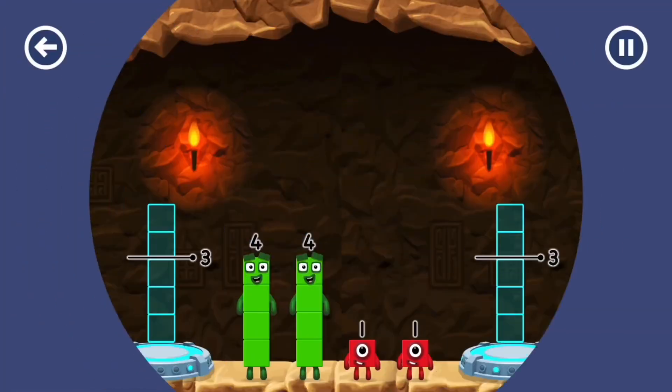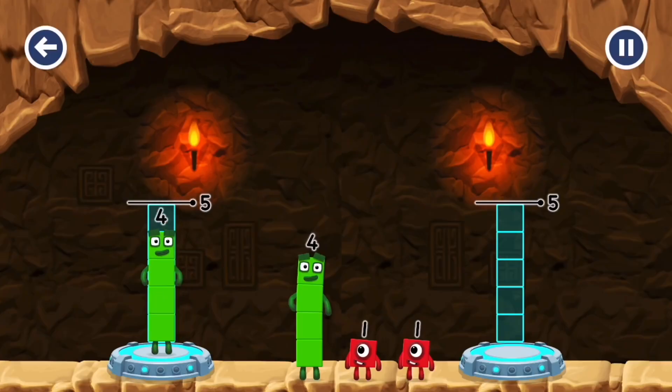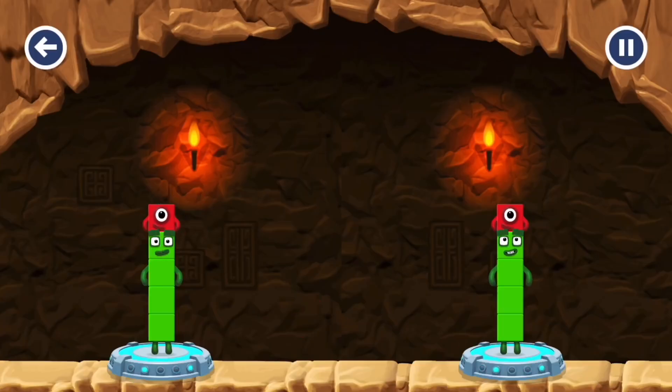Tap to start the blocks evenly to make two groups of five. Four. Four. One. One. You solved it!